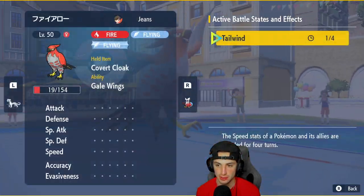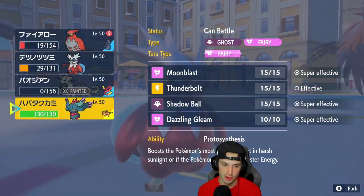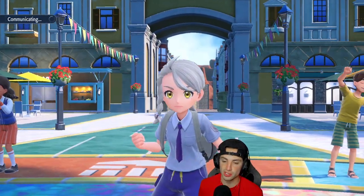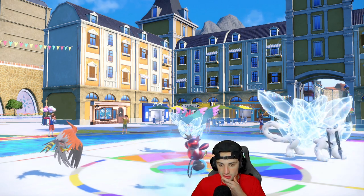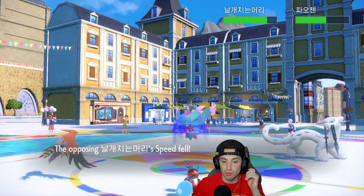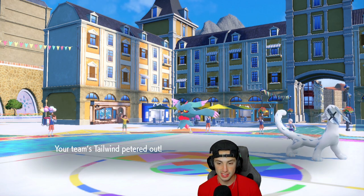With one Tailwind turn left, I want to maintain speed. I Quick Guard just in case Sucker Punch comes, and go for Icy Wind to keep speed control. They go for Sucker Punch again — all day, baby. Icy Wind chips some nice damage and we get the speed drop. It's a double Dazzling Gleam — but now I think a Tera Dazzling Gleam from Fluttermane can finish this one off.